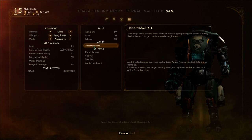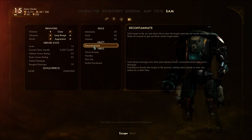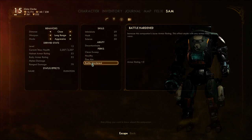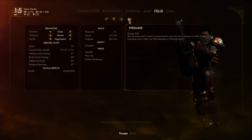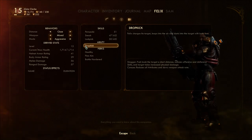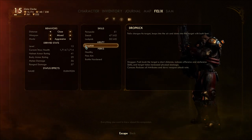'Decontaminate' — Sam jumps in the air and slams down on his target, spewing out caustic cleaning fluids all around. Gets out those really tough stains. Acid deals damage over time and reduces armor. Knock Down: knocks the target to the ground, making them unable to take any action for a short time. He's got Clean Sweep. These are the perks I just gave him.